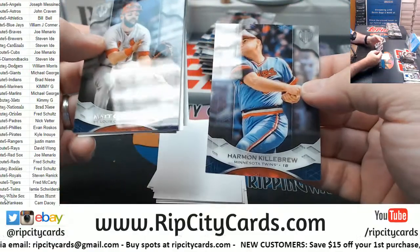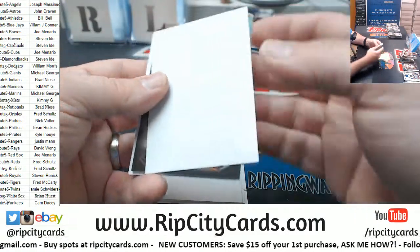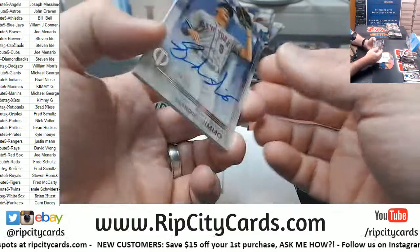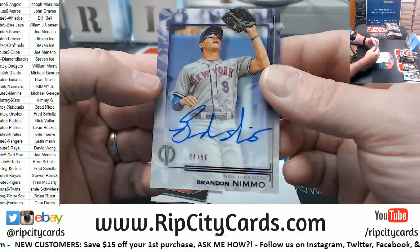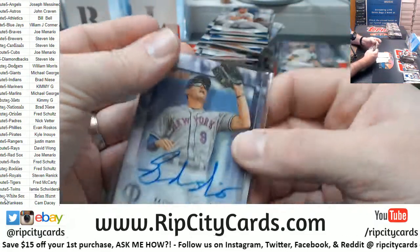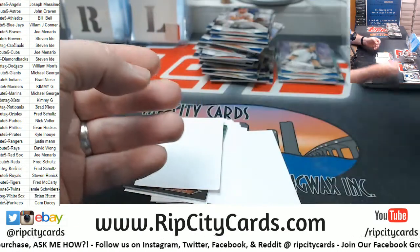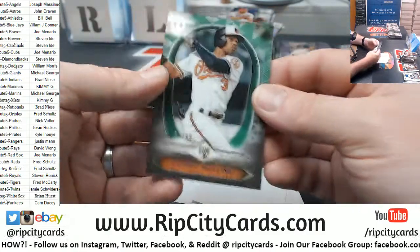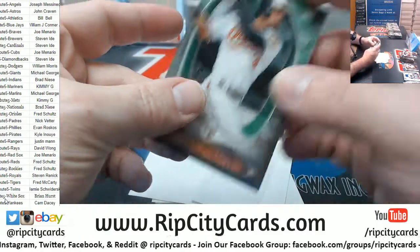All right, another quad pack — a Killebrew for the Twins, Carpenter for the Cardinals, and a Nemo to 50 for the Mets autograph, and a Cedric Mullins rookie to 99 for the Orioles.